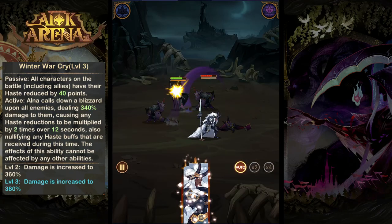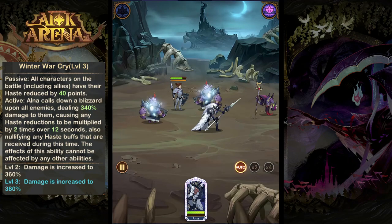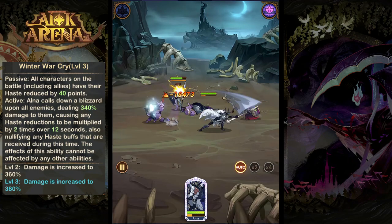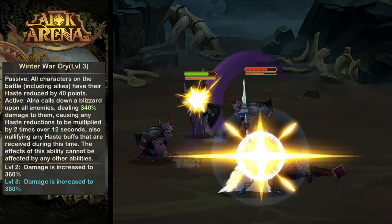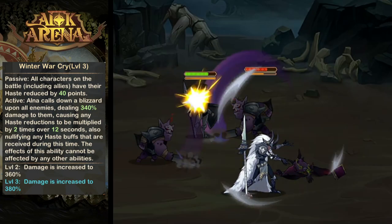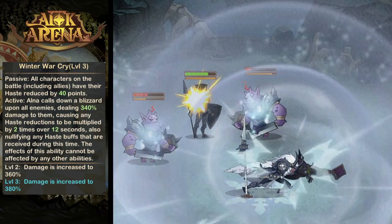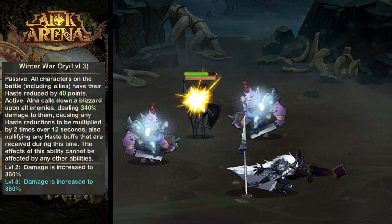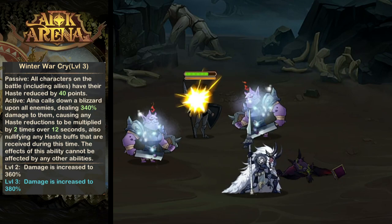For her ultimate ability, Winter Warcry, it first has a passive that states all characters on the battlefield have their haste reduced by 40 points, and this includes her allies. When you activate this ability she'll call down a blizzard that deals AOE damage to the enemies on the battlefield, doubling the effects of any haste reduction on those enemies and nullifying any haste buffs they receive during this time.